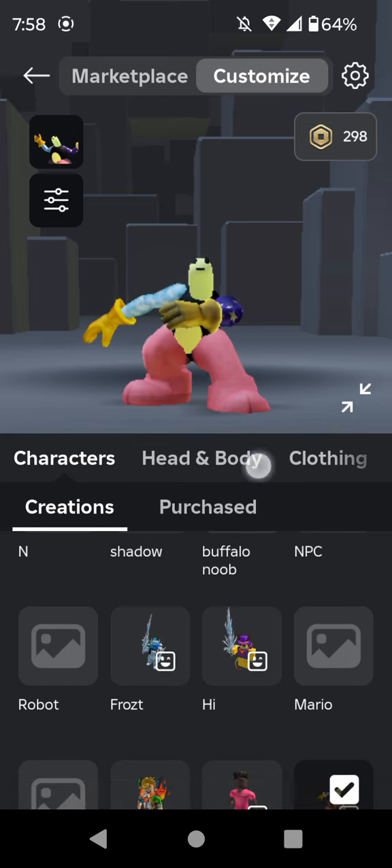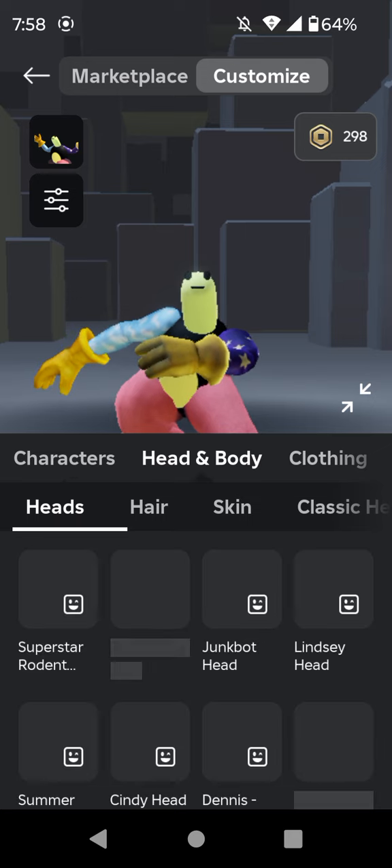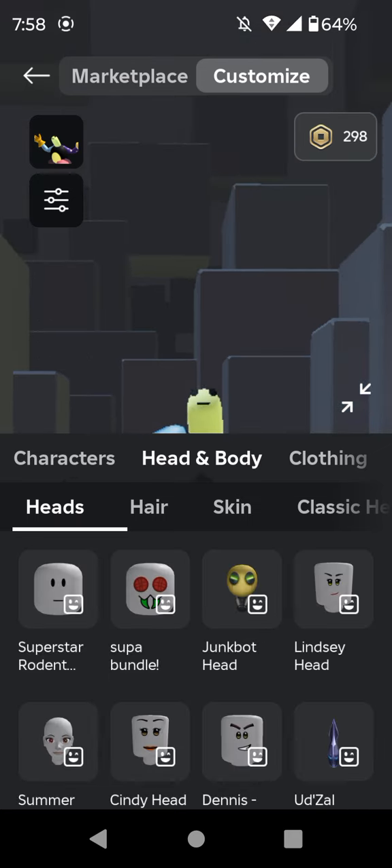What are the bundles you're going to need? First of all, for the legs, you're going to need the Piggy legs.